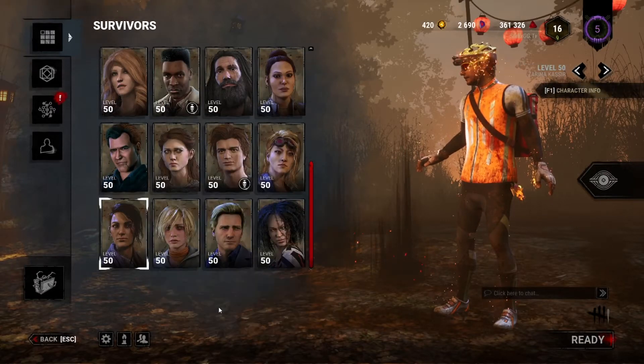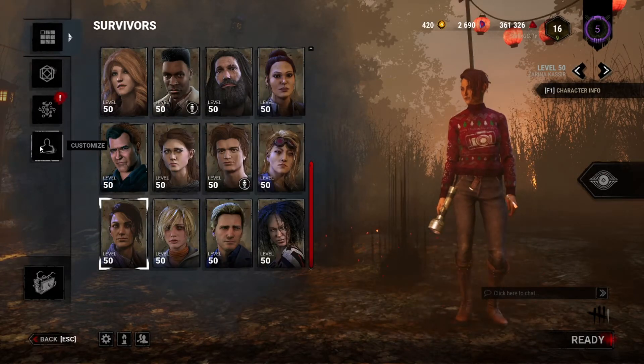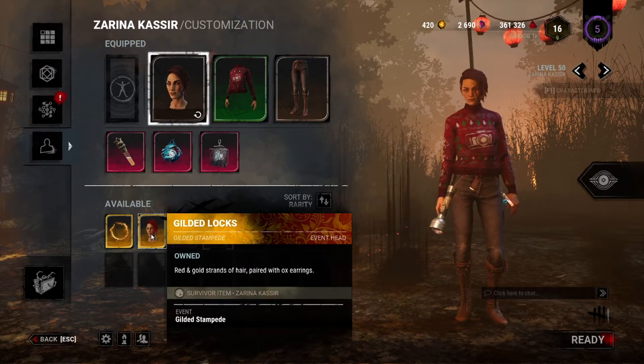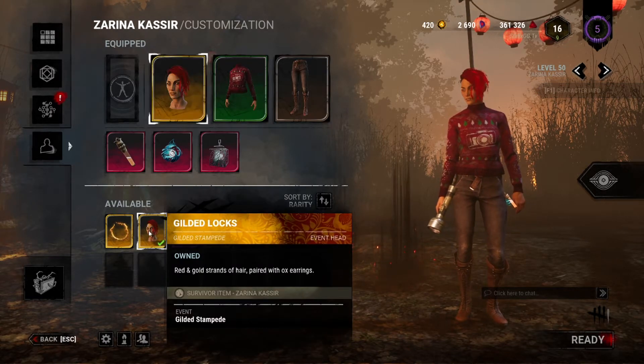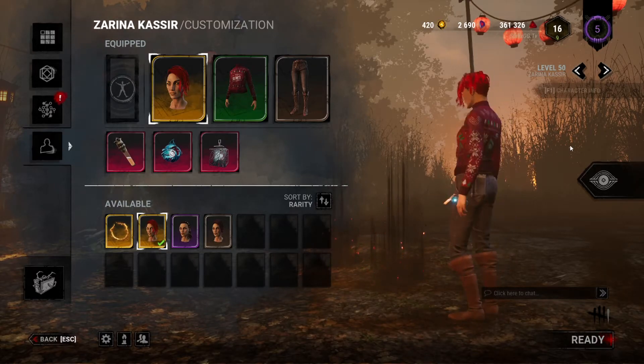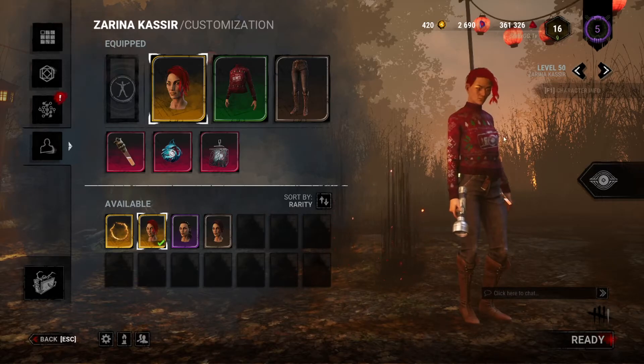Let's go check these out. Navigate to Zarina Kassir, go to Customize, and click on the Head slot. There it is — 'Gilded Locks' should pop up right there under available cosmetics. Very nice looking.